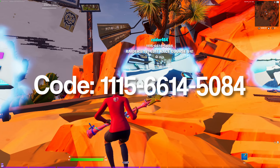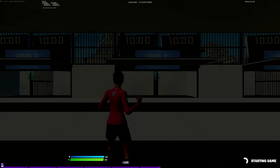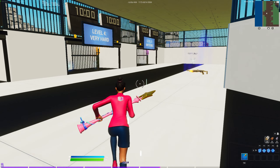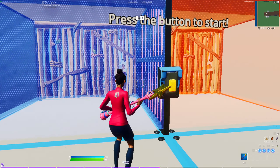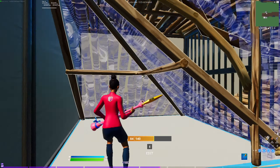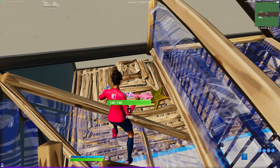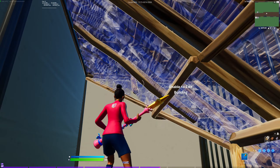The next map is Raider's 1v1 Edit Course V4. I recommend you do this by yourself rather than with someone. Start the game and go to levels three and four — go into one of these rifts, press start, wait for it to begin, and then do the edit course. After you finish the hard one, go to the very hard one and finish that too.